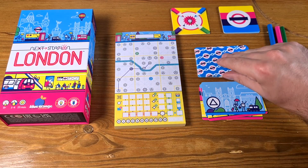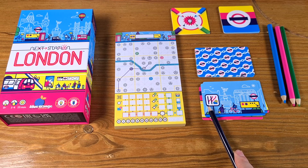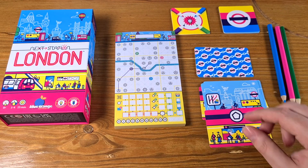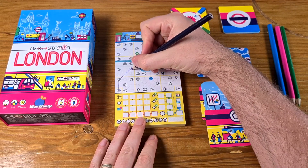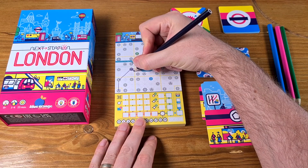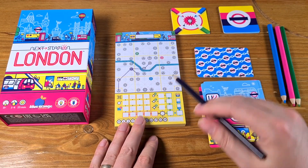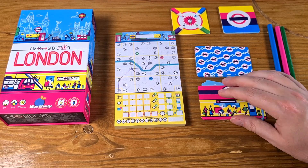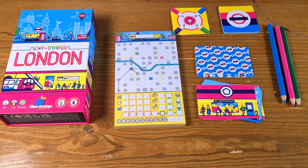There is one special card that, when flipped, allows you to put a split into your route. This would allow me to draw from a station that's not at either end of my current line — for instance, splitting to a pentagon here. I wouldn't have to do that; it just gives me the option. Like I said, we continue until five pink cards have been revealed.